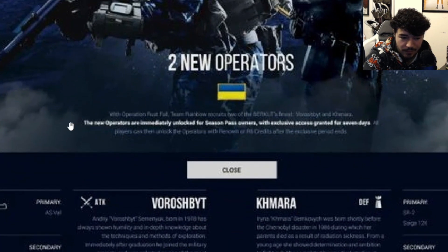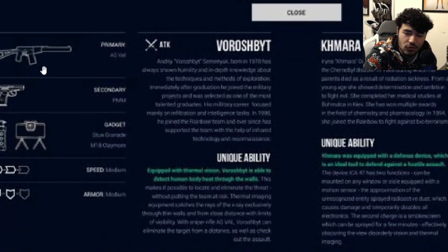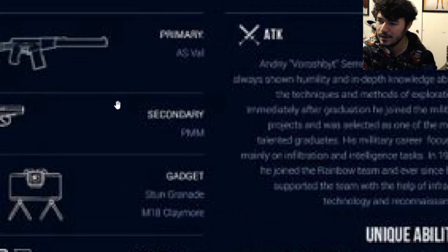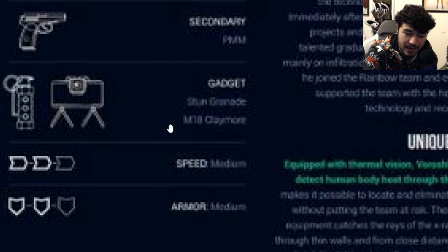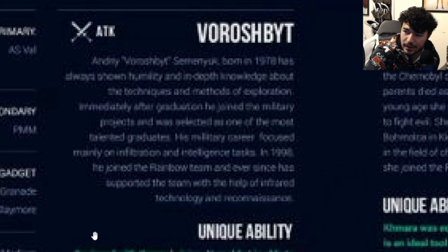Here's the text for this part — I know you guys can read it, I can't, I'm super sorry. So it looks like the first operator comes out with an AR and a pistol as the secondary. It also comes with a claymore and a flashbang. It's a two speed and two armor — so a pretty average character.